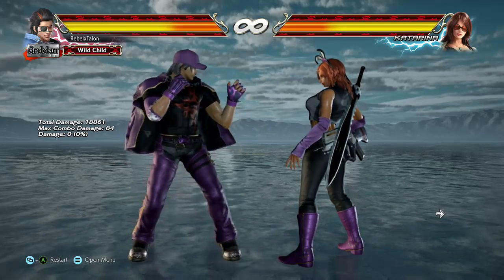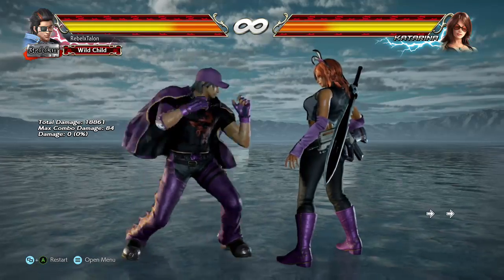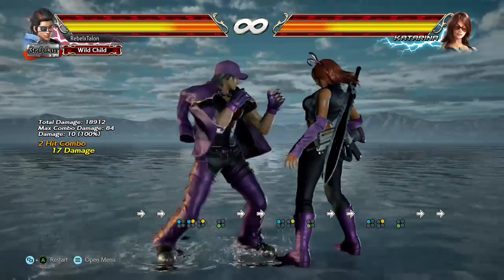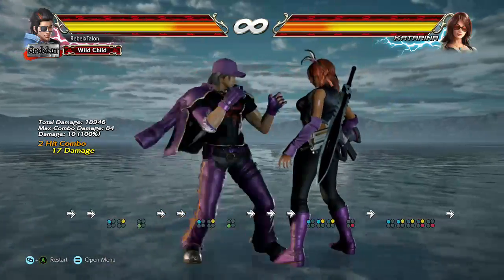This might take a minute. So his first one is just really, really easy. It's just 1-2-3, which puts him in his left flamingo stance. He also has his 1-2-4, which puts him in his right flamingo stance.